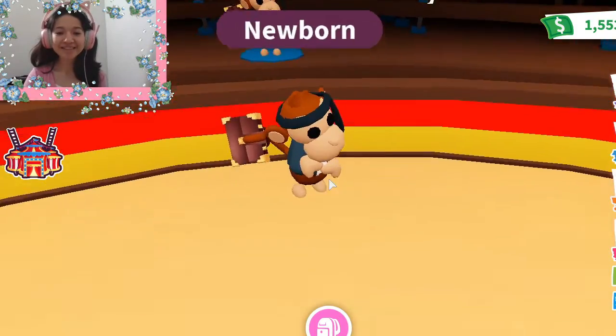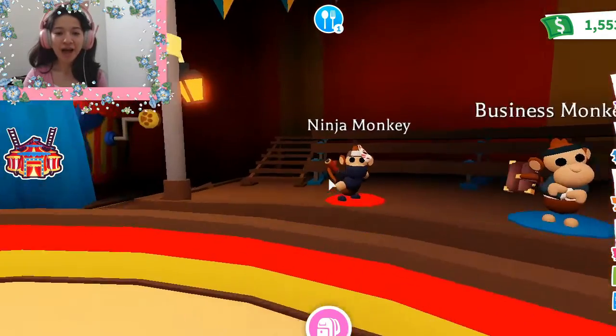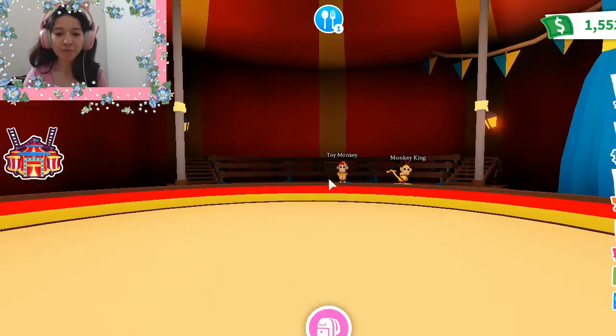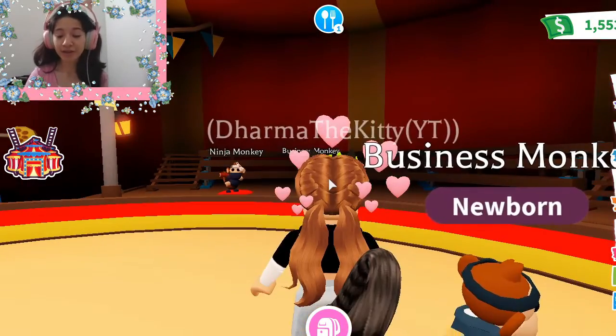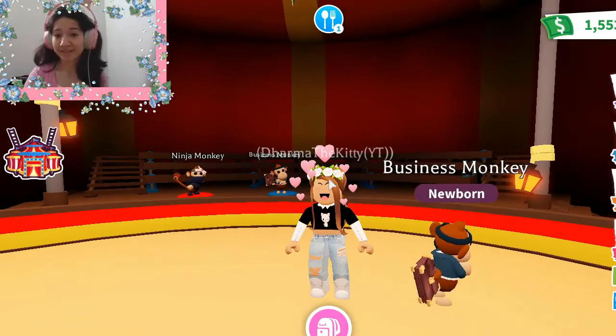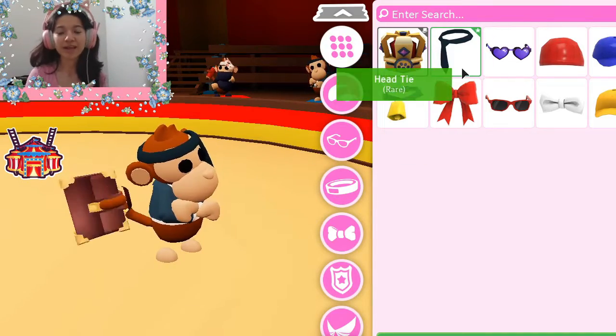Oh my god, and it has a suitcase! Now I have the business monkey. The next few days, like Monday and Tuesday, I will be trying to get the ninja monkey or the monkey king — the monkey king is very hard, that's what I've been hearing, but I am determined to try my best and get it. So when you get the business monkey, we have the head ties — that's the only accessory — and the suitcase. That is my business monkey.